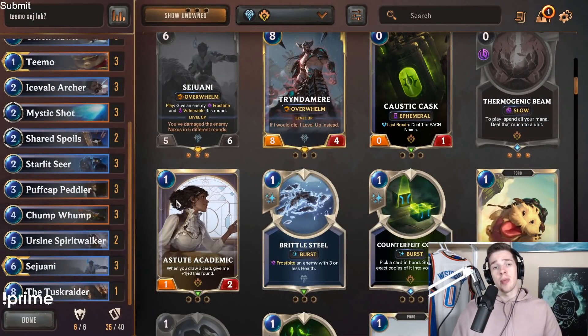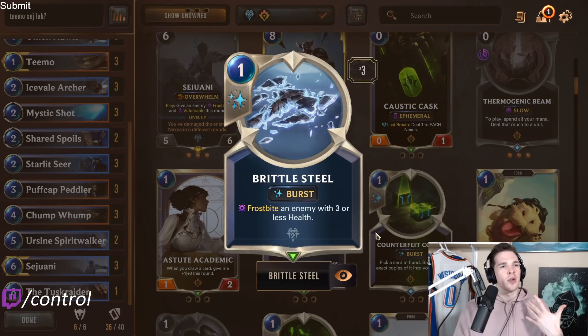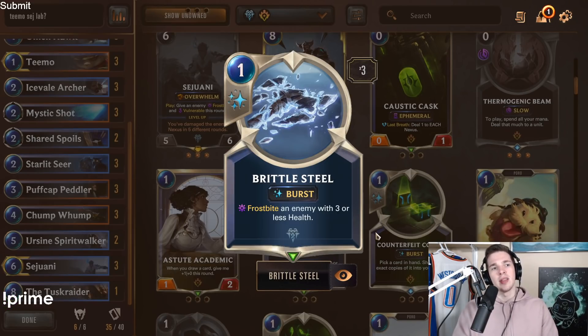Now for tech cards. First up is Brittle Steel — a card people ask about a lot. I don't run it because I think Icefail Archer as a 3-1 unit body is more valuable than another spell. That said, you can run Brittle Steel in addition to or instead of Icefail Archers — they do have great synergy with Starlet Seer and Puffcat Peddler, and unlike Icefail Archer, Brittle Steel is usable during combat. I personally find Icefail Archer is better in most cases, especially post-Tusk Raider buff when it becomes another big Overwhelm unit with Spirit Walker.